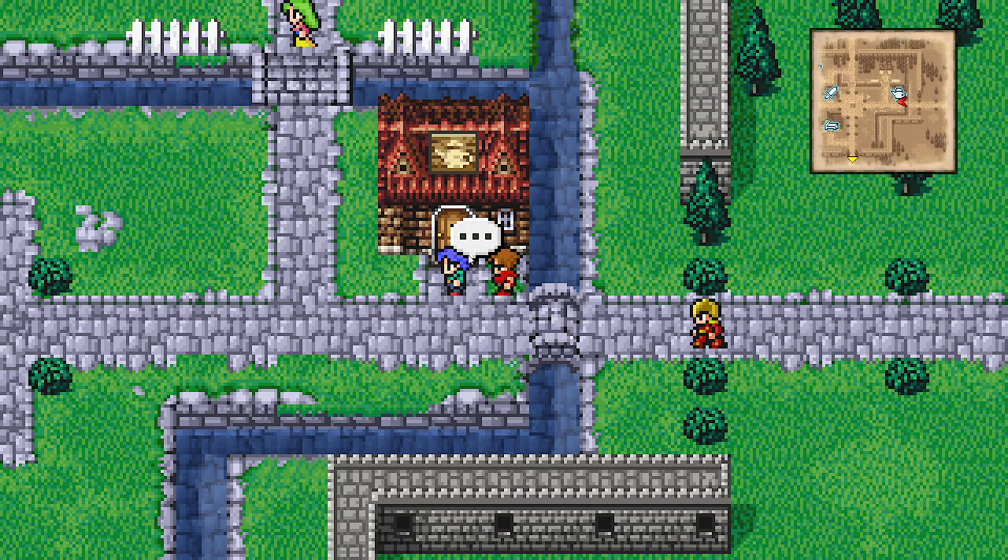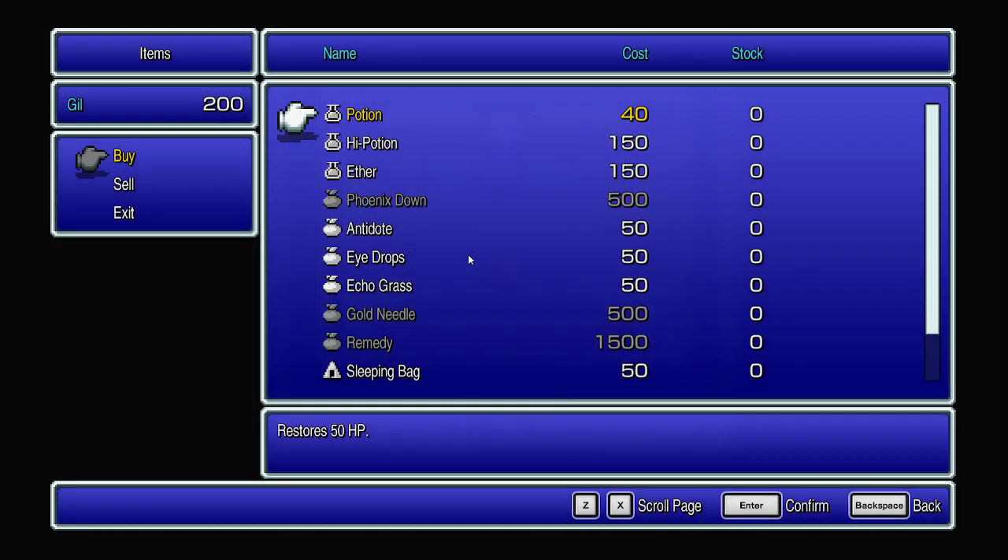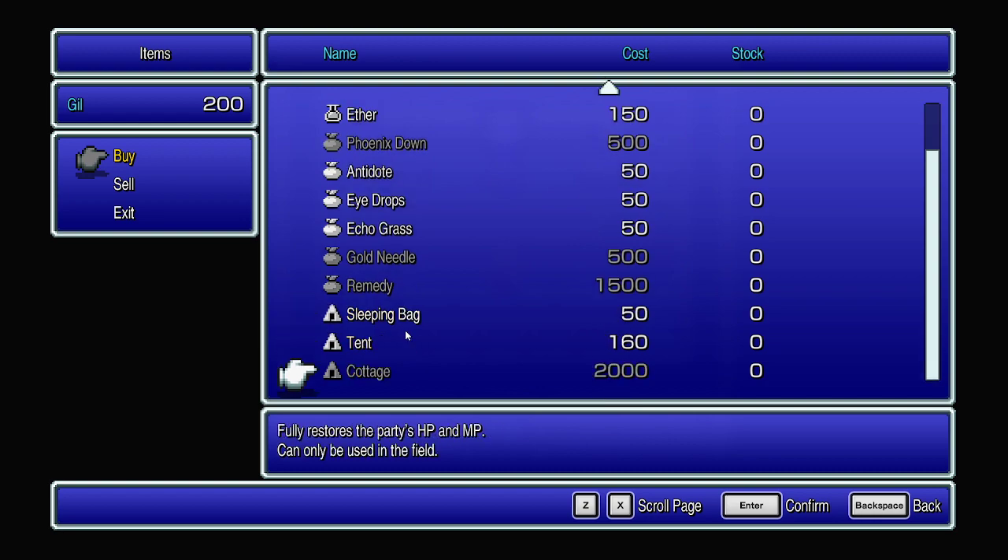Here we're going to go into the item shop. These are your basic Final Fantasy items: potions, hi-potions, ethers which restore MP, phoenix downs which revive KO'd allies, antidotes for poison, eyedrops for darkness, and echo grass for silence — these are basic status ailment items. Then you have sleeping bags, tents, and cottages, which essentially act as tier one, tier two, and tier three portable inns that you can use out on the world map.